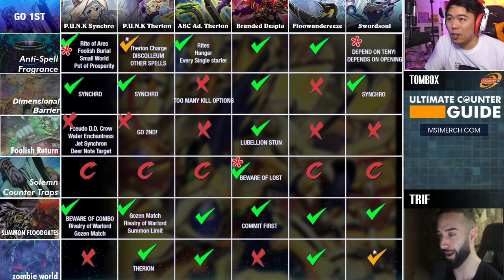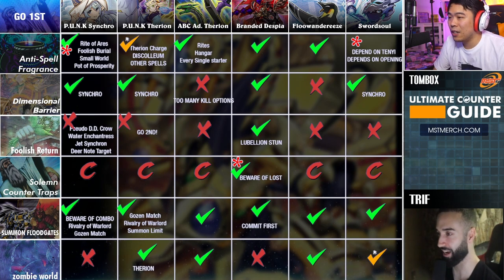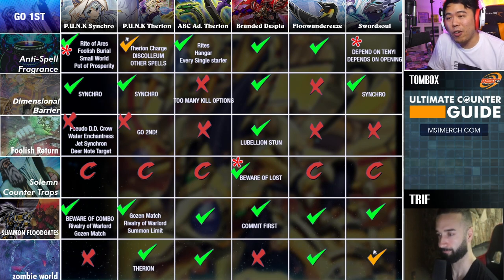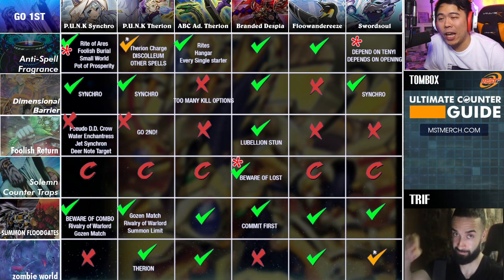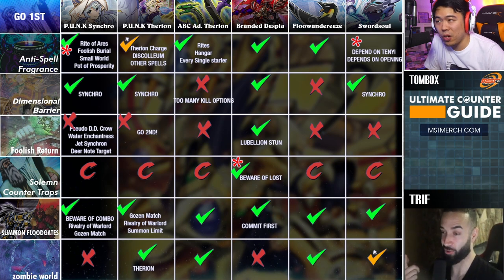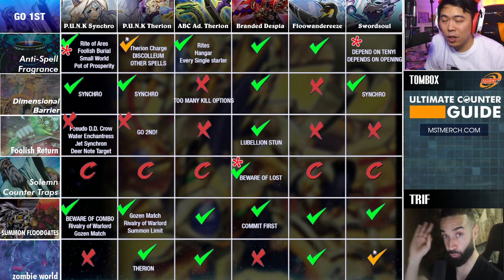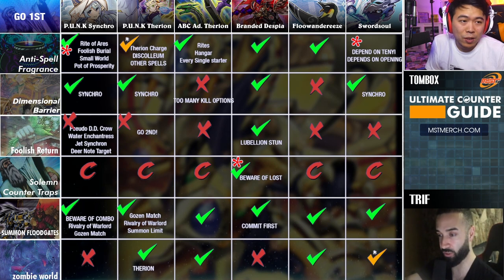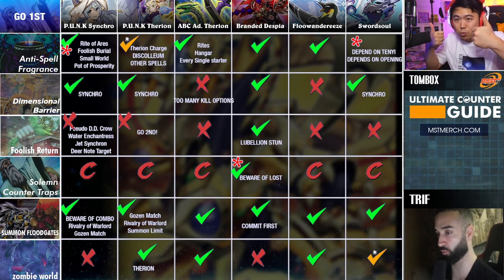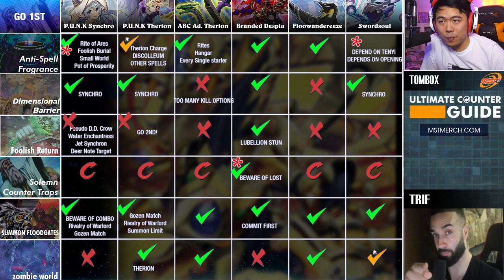Overall we've just created the greatest go-first side deck spreadsheet in history. If you guys enjoyed this and want to crack the format and crack the meta, this is what we're here for. This is part two — part one on hand traps is on Tom's channel, part three is coming very soon. Make sure to smash the subscribe button for both channels, check out the Patreon, check out pendgaming.com, and I'll see you guys in the next video. Peace.